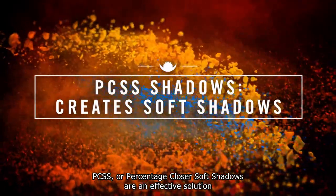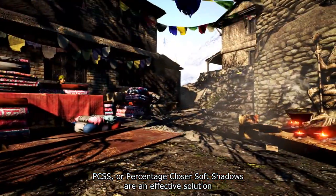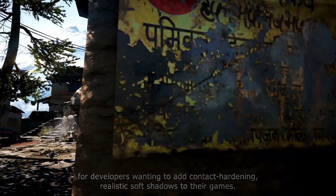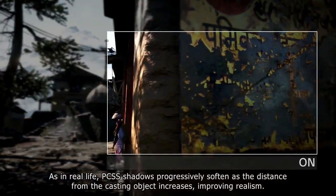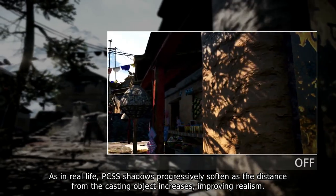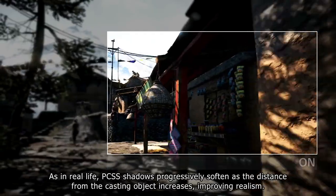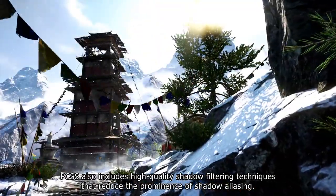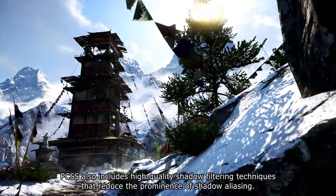PCSS, or Percentage Closer Soft Shadows, are an effective solution for developers wanting to add content-hardening realistic soft shadows to their games. As in real life, PCSS shadows progressively soften as the distance from the casting object increases, improving realism. PCSS also includes high-quality shadow filtering techniques that reduce the prominence of shadow aliasing.